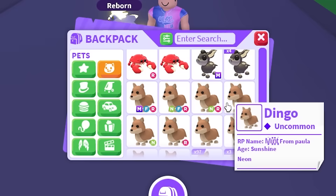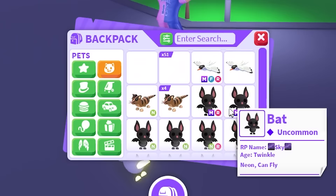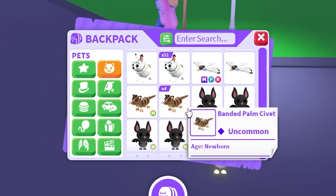We're still in the Uncommons. We have all the Dingoes, we have the Cuticabra. It's looking pretty good so far in the Uncommons, I'm not missing too many. I feel like the Rares might be a problem. We found another Uncommon that we're missing — the Bandit Palm Savet. So we're missing that in Mega Neon form as well, which is not good.